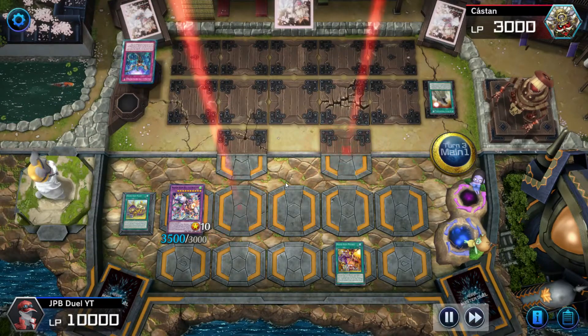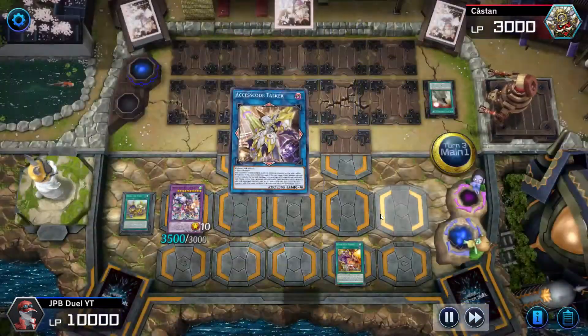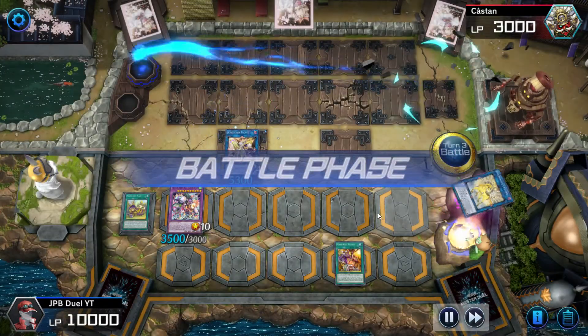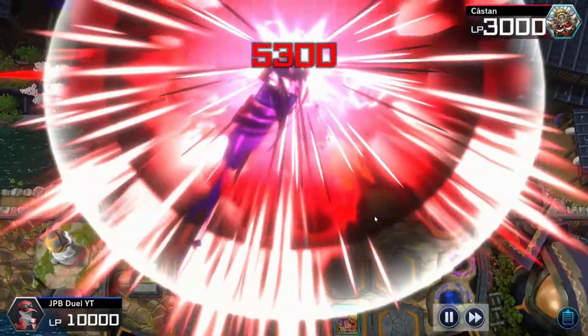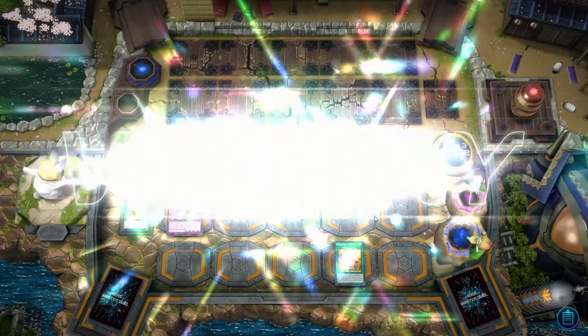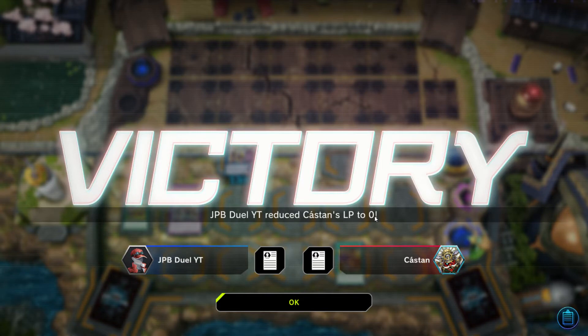His back row set turned out to be Infinite Impermanence — he imperms my Butler, which doesn't mean anything since I'm not using Butler this turn. I use the Kaiju plus Nightmare to go into Access Code Talker, activate Access Code and kill off his field spell, then go into battle and kill him that turn. Pretty easy, not too complicated. I had no idea what I was going into but it was a pretty good deck when I looked into it. Anyway, that's gonna be the end of the game guys — hope you like this content, comment on the videos, and once again thank you for letting me hit a hundred subs on YouTube. This is JP signing off for today, see you in the next video, peace.